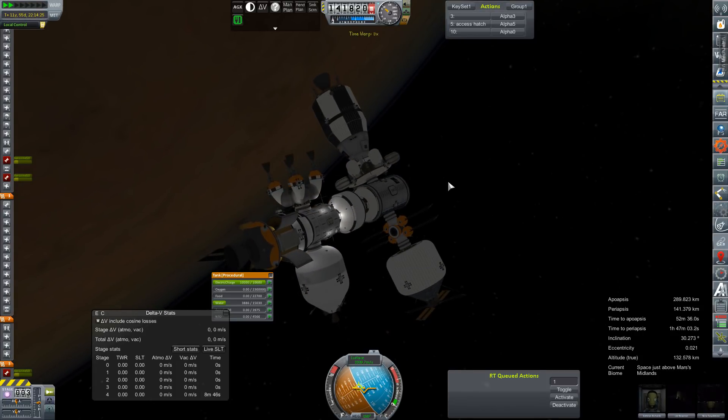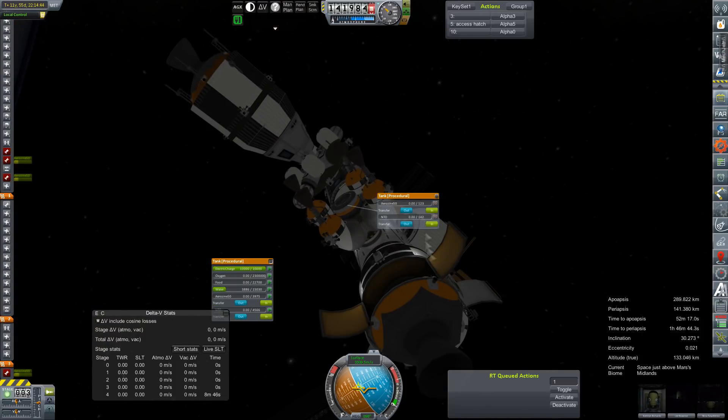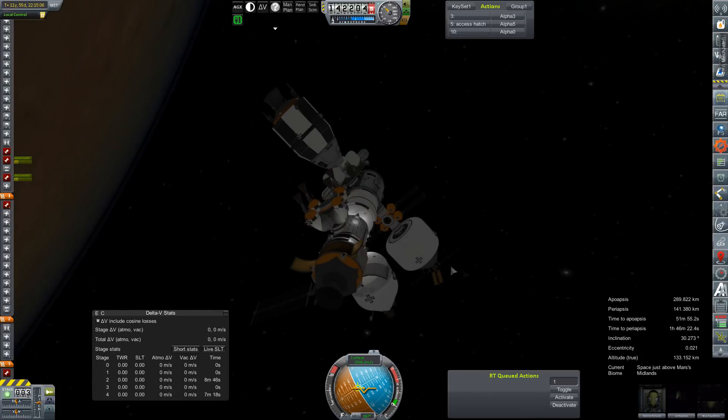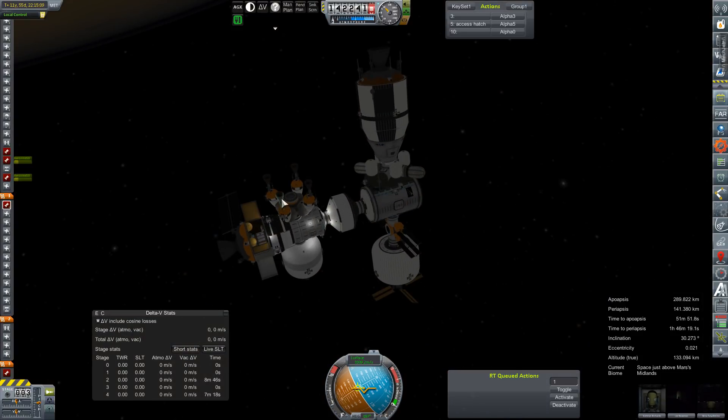We're going to time warp a second and let that roll cease and desist. We're going to get rid of these two modules — we'll do that by giving them a little bit of fuel. While they are docked, we can shut this engine down just to make sure it's not going to cause us any problems. Make sure these other engines are fired up — that one's good. I really only need two of those.